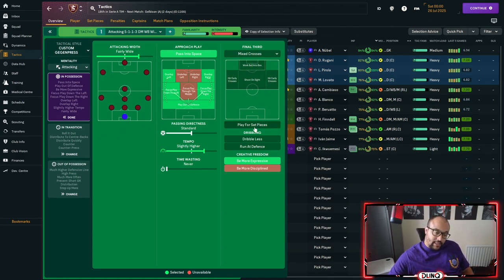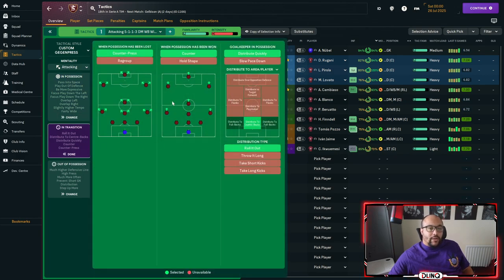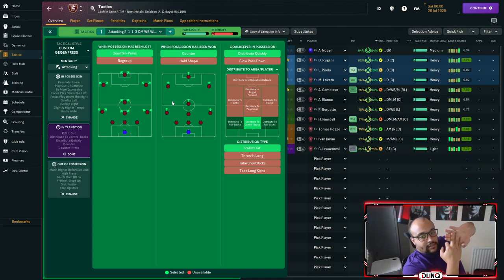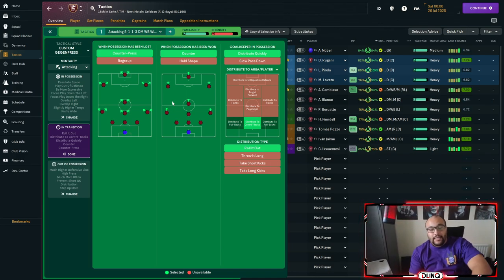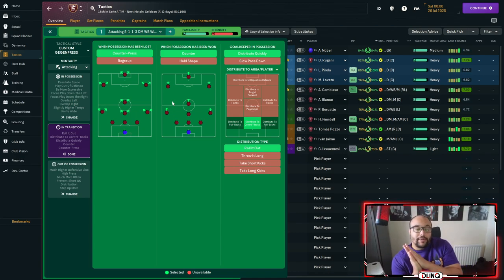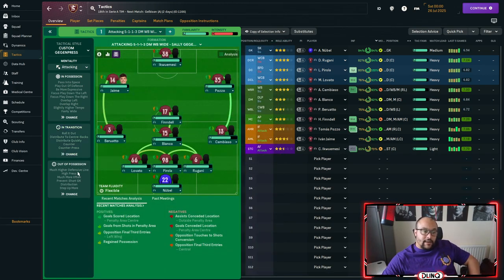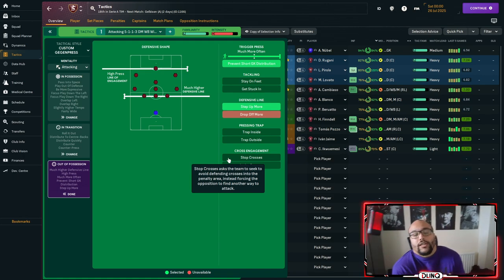None of the other boxes are ticked. In transition we have counter-press, counter-attack, and we're looking to distribute the ball quickly. We play it to the centre backs and always tell our goalkeeper to roll it out — we hate it when the goalkeeper kicks it, because it's just 50-50 balls and we don't need them in FM.